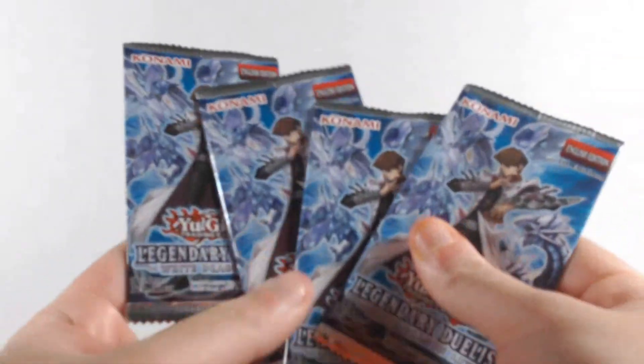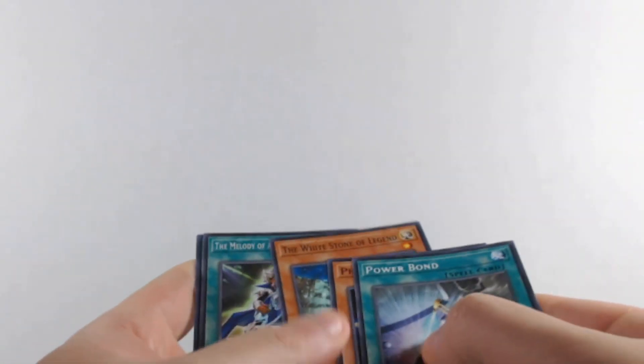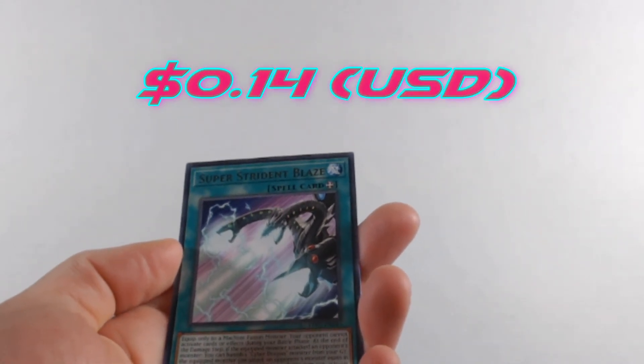Four more packs left — let's get to these. We get Power Bond and a Super Strident Blaze. Three more packs to go.